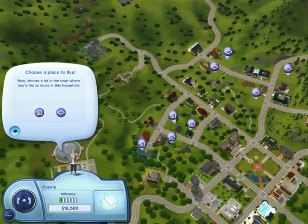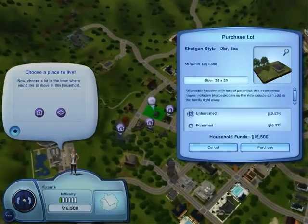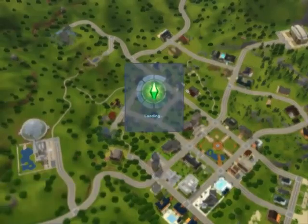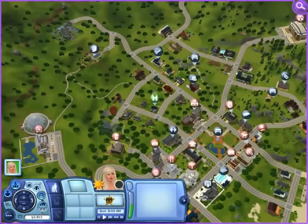And now you get to play. This is what it looks like - you can pick a house. I always go for a house first, unfurnished, because then you can furnish it the way you like. It's really quite simple when you get to play. There's a cheat you can use by pressing CTRL, SHIFT, and C, and then type in MOTHERLOAD. That will give you 50,000 simoleons every time you do it.